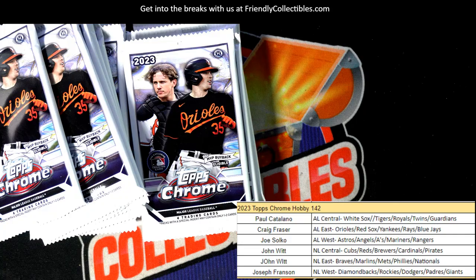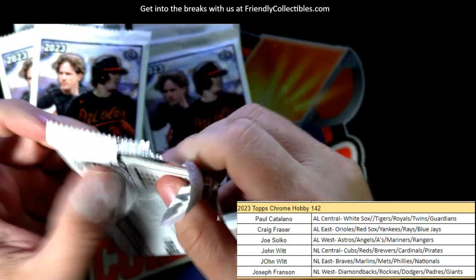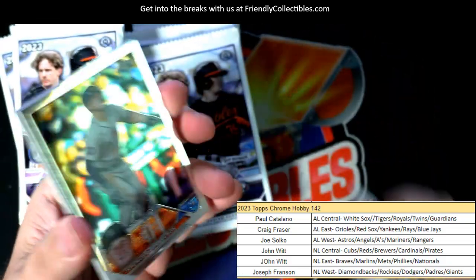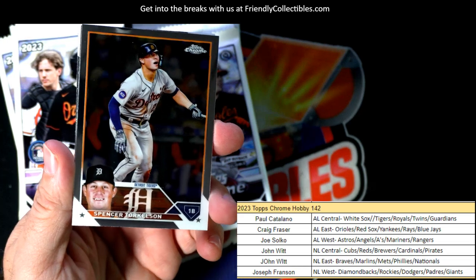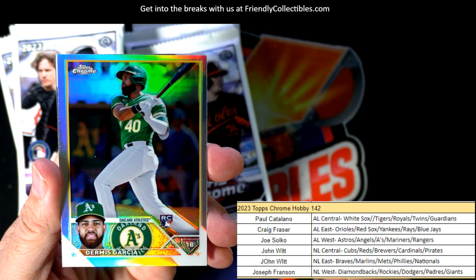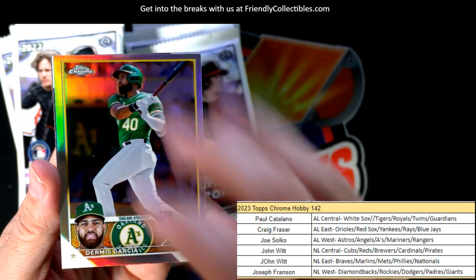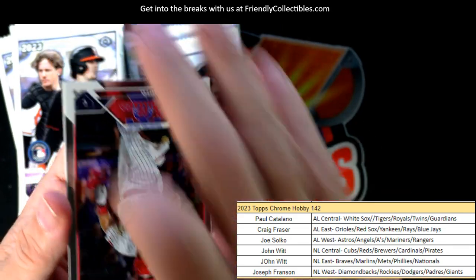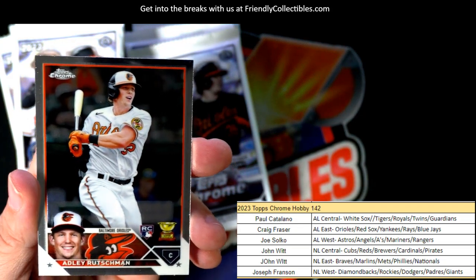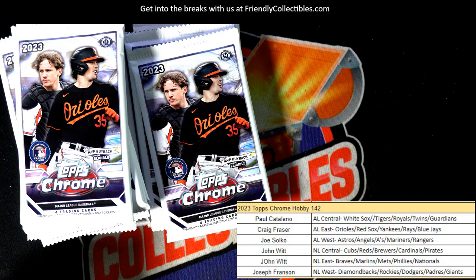Get your refractor dance going everybody, cross your fingers, let's get it! There's an Oakland A's Garcia rookie card refractor going out to Joe S. And an Adley Rutschman rookie card going out to Craig F — nice Adley Rutschman.